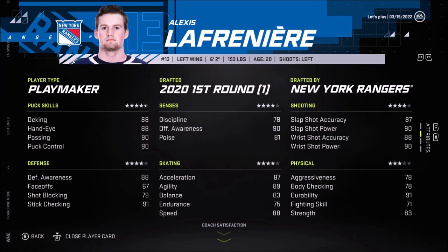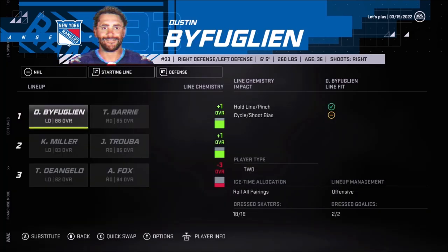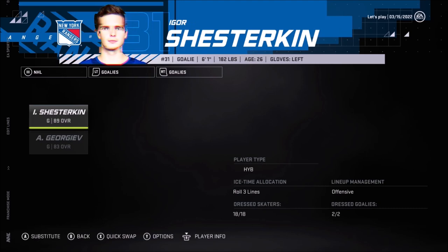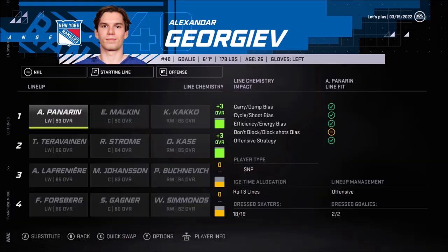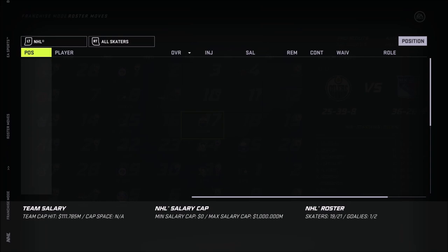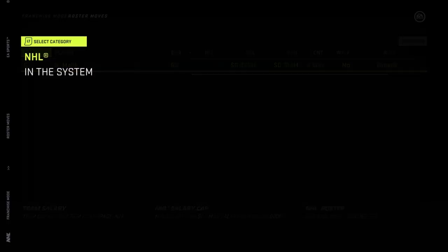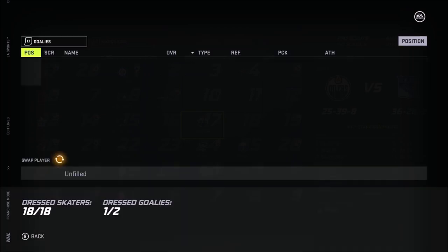I don't know what to do with Lafreniere — he's just not going to produce. He doesn't do anything for me. It's pointless to even look at his stats. Shesturkin and Georgiev are both doing pretty well this season as goalies. Simulating the next ten games all the way up to the Washington Capitals game. During the last game, Shesturkin got injured again — we're going to get stuck with Georgiev in the net. You can't be injured at the end of the season, this is the rush for the playoffs. He's been injured twice already during the season.